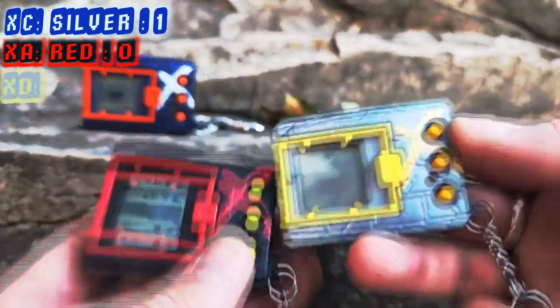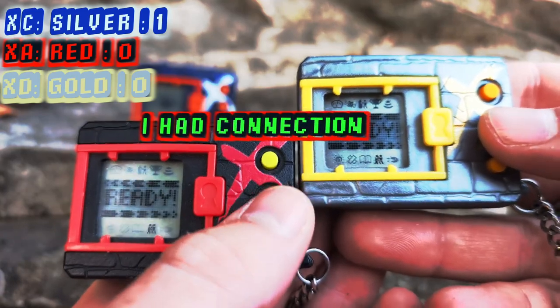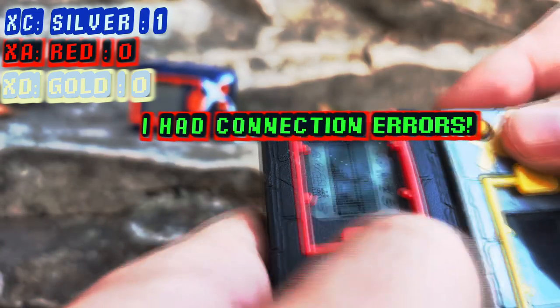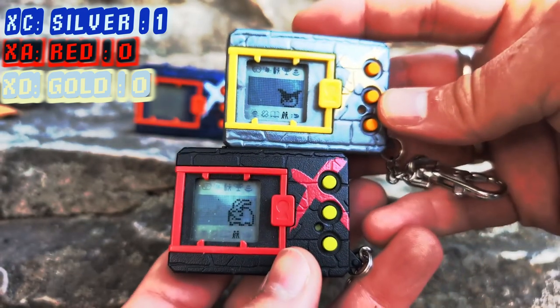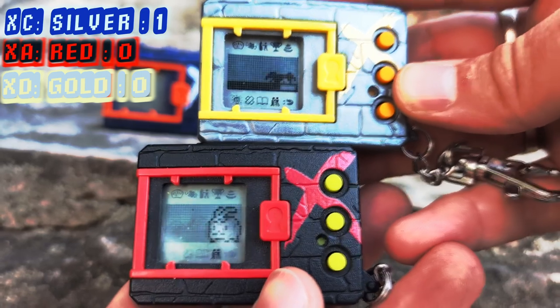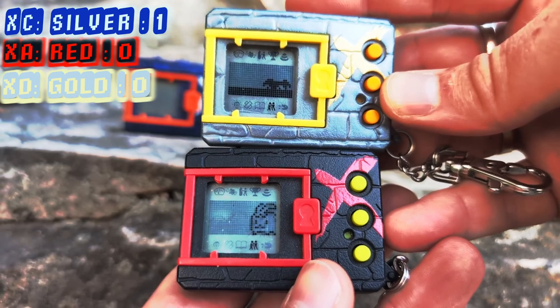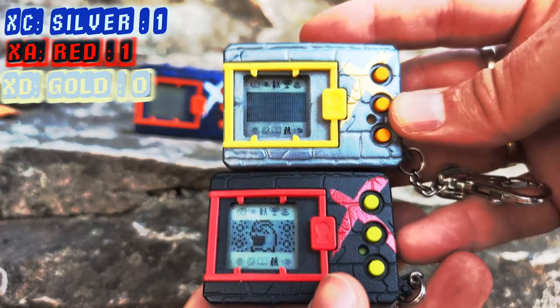Now red versus gold — both roll a four, this feels like it's the one. Tokamon X gets the win this time! Right now we've got one point for red, one point for silver, and zero points for gold.